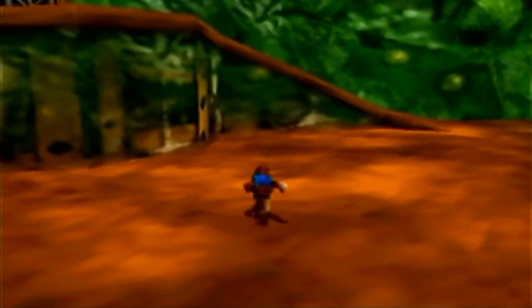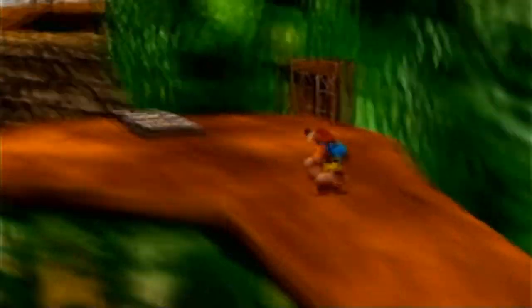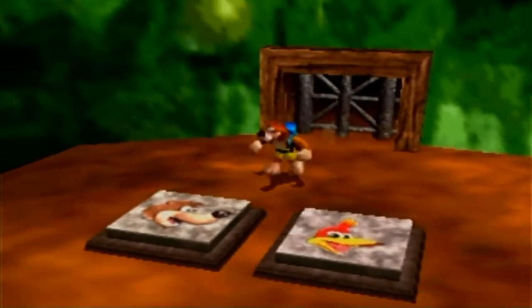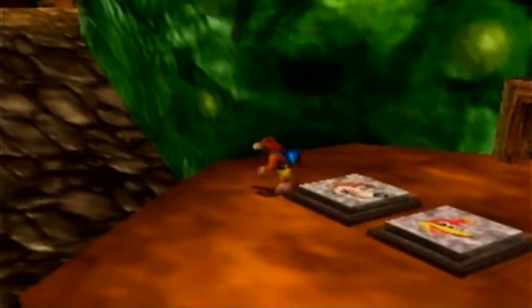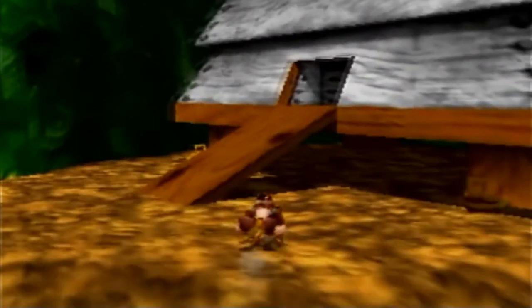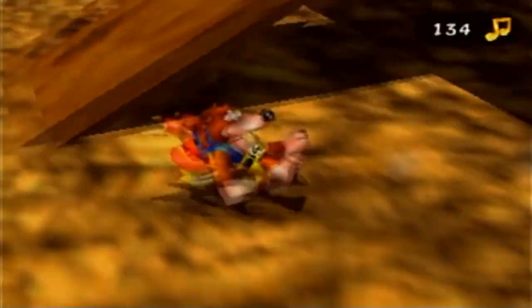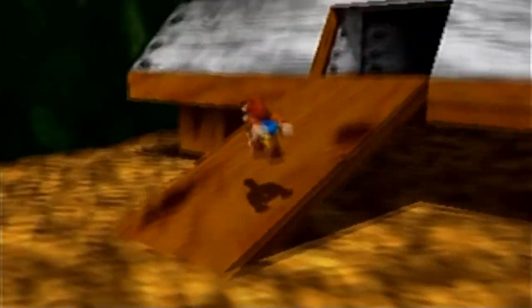We can explore even more of this area. I really like how open-world and explorative these worlds are, even the overworld. There are Banjo and Kazooie switches here, but apparently we can't press them even though we are Banjo and Kazooie — those will come into play later on. There's a giant beehive here with some musical notes to collect, and if we go behind it... look at that! It's a hollow honeycomb piece. We now have four of them.